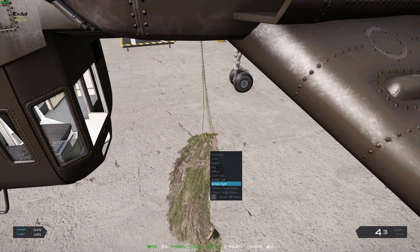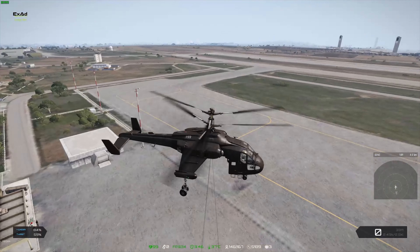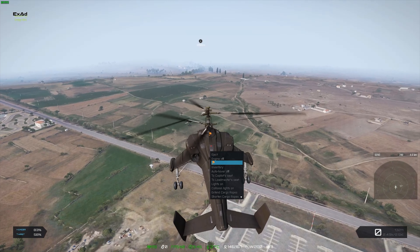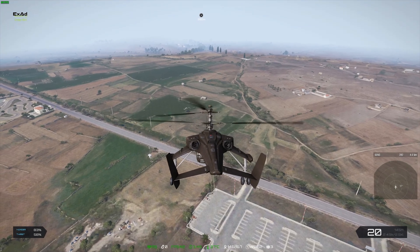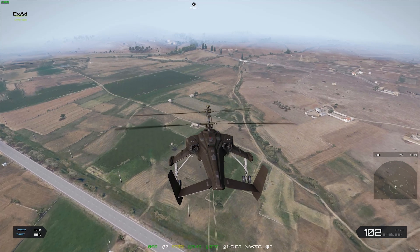We've made it to the airport. I'm going to see about pulling out some cash and purchasing us a new vehicle. Since we've got the BTR and something to haul some stuff, I'm going to be purchasing us a Taru, one of the transport helicopters. That should give us the ability to pick up quite a few things and move it around relatively easily. And we're in.